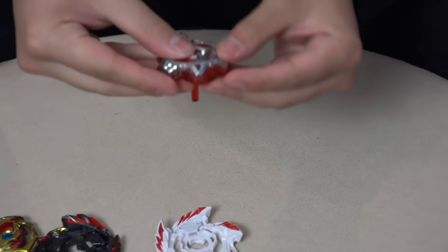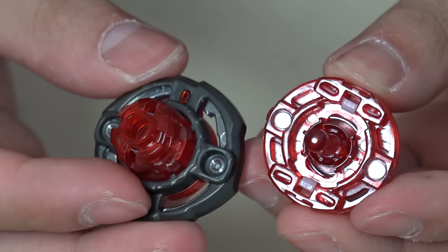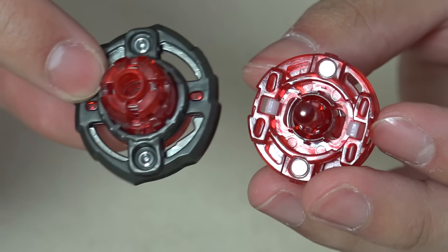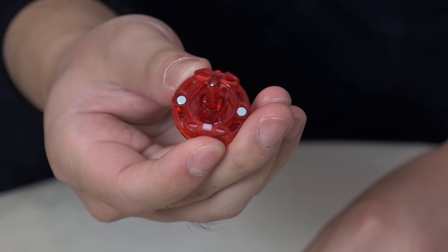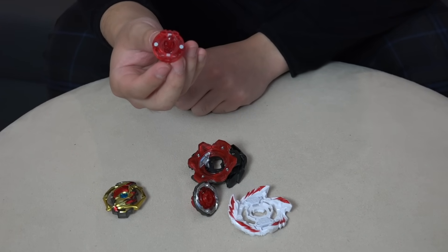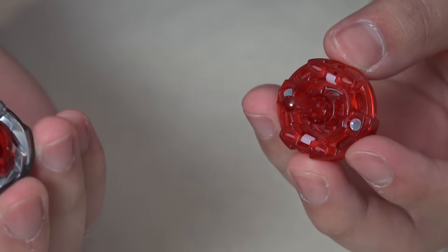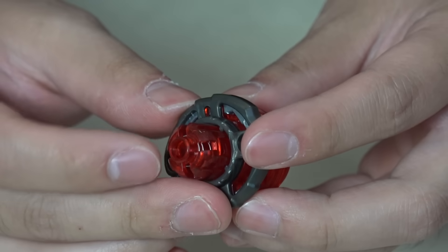Once the gimmick activates, the remaining piece of the bullet driver — a long plastic stick — stays at the bottom of Venom Diablos, and the bay spins on just that. It's so thin and doesn't have a wide base, so when this activates you better hope the mini Beyblade does work, because Venom Diablos is really exposed. It's pretty flimsy too, like a toothpick — I feel like if I pushed or pulled on it too hard it would snap right off. To reassemble, you just push the bottom piece back in until it clicks.